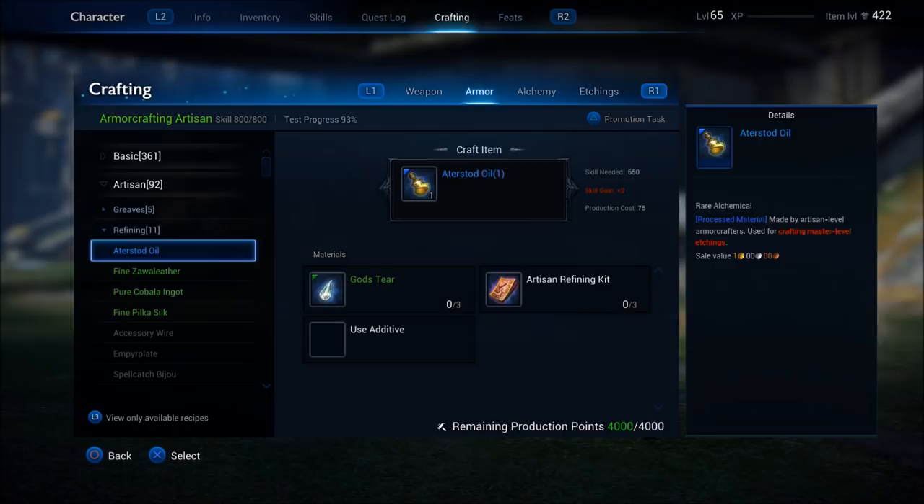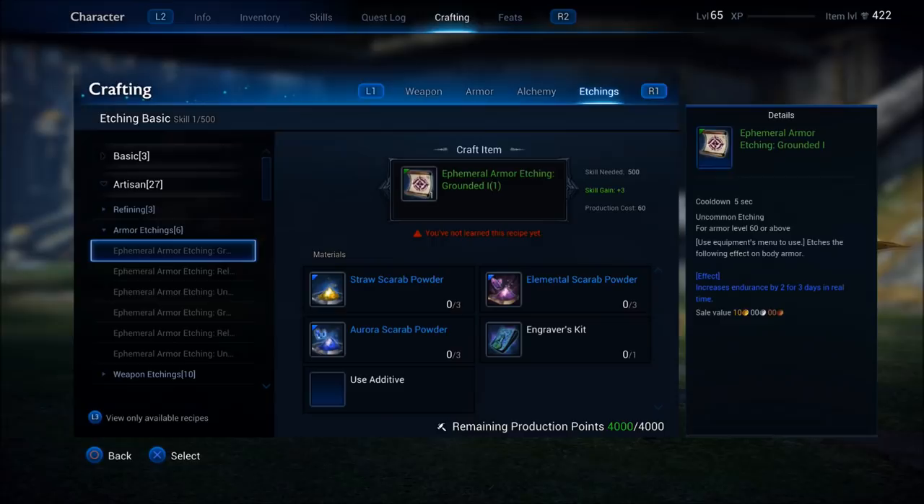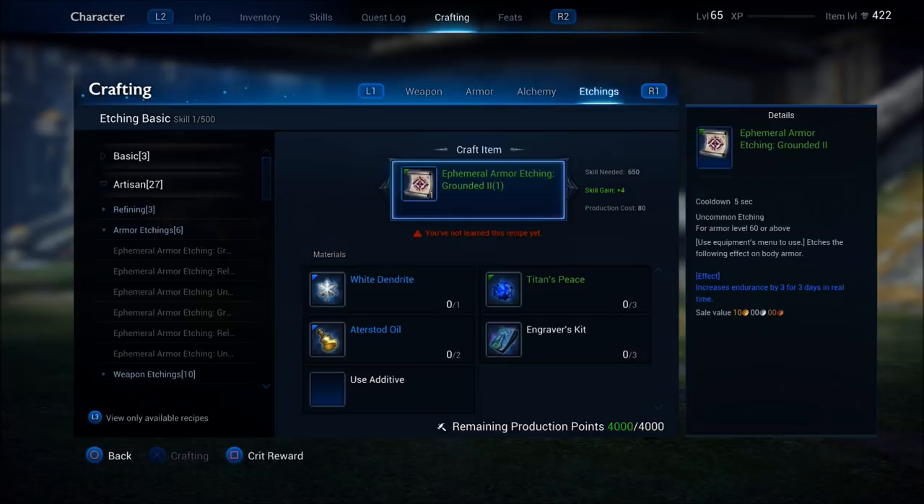If we go over to etching — armor etching requires Aristot oil. So if I was to make tier twos, I would need Artistoid oil. If I am an etcher, I have to rely on an armor smith to make the oils that I need, and vice versa. There are also items in weapon smithing such as oils as well. The professions are all interconnected.